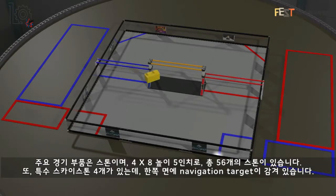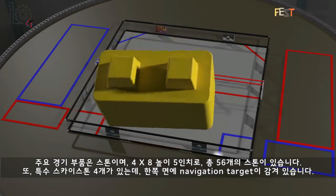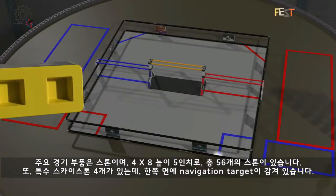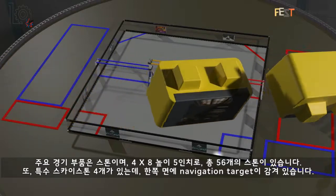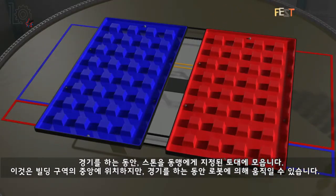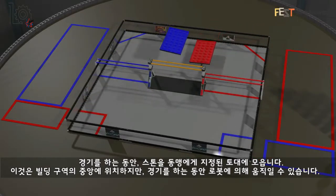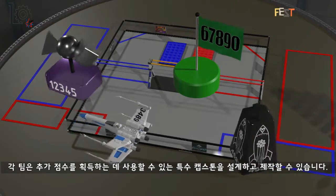The main game element is a stone, four by eight and five inches tall. There are 56 stones in the game. In addition, there are four special sky stones with a navigation target wrapped over one side. During gameplay, stones are assembled onto alliance-specific foundations, which are placed in the center of the building zone but can be moved by robots during gameplay. Each team can design and build a special capstone, which may be used to score additional points.